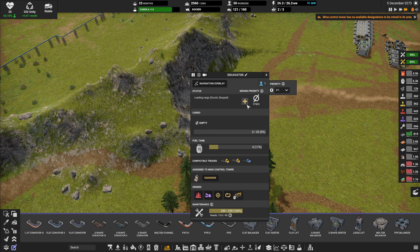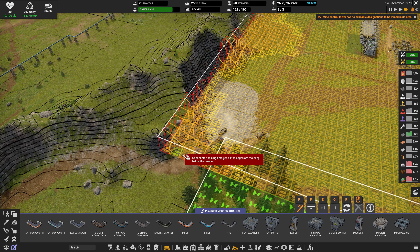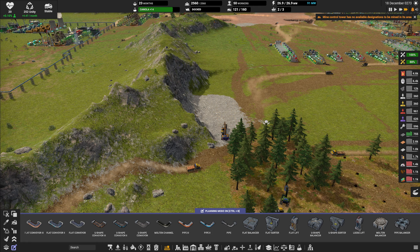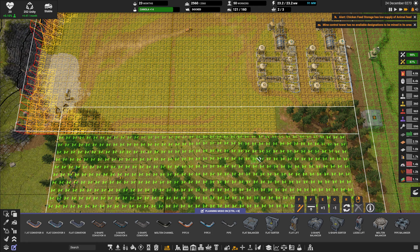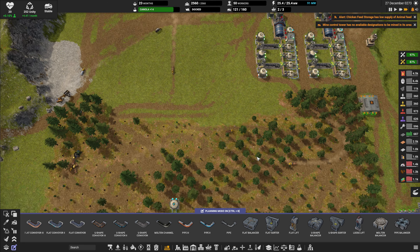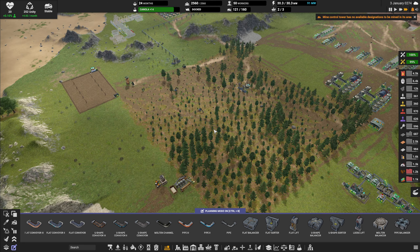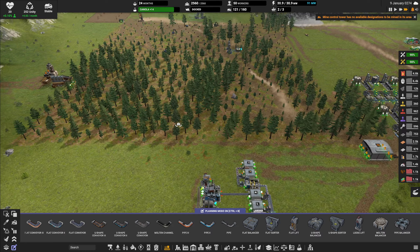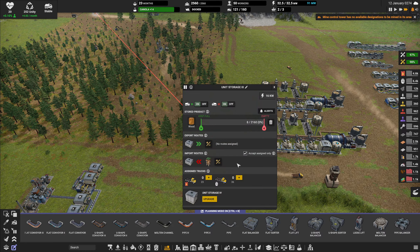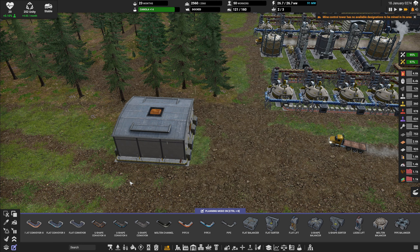Can you please focus on dirt? I think stone is all nice and good but I want to get rid of the dirt most of all. The tree farm is looking a little bit too barren for my liking and we are using way too much wood at this point.